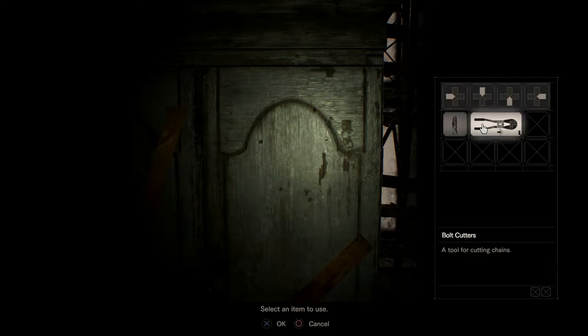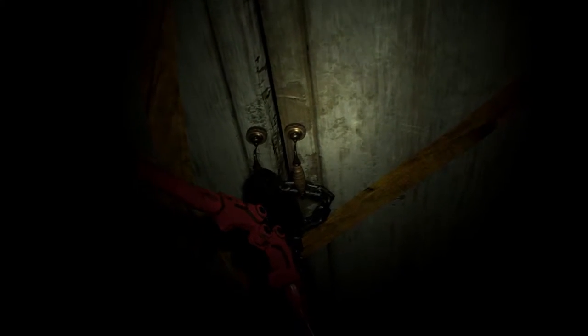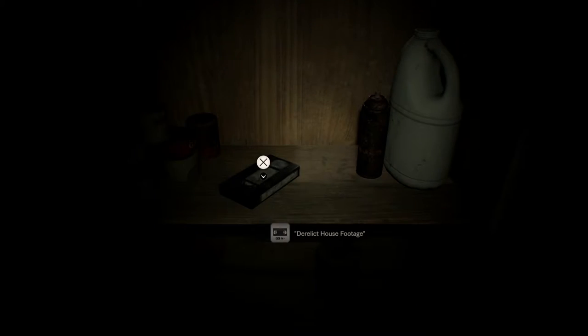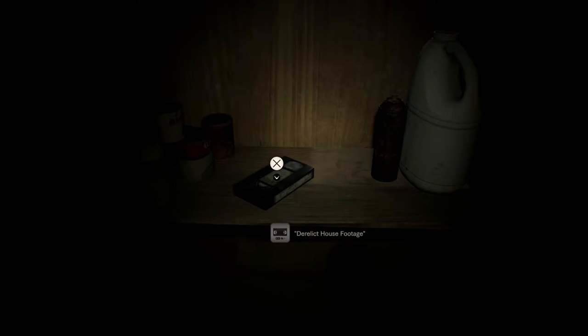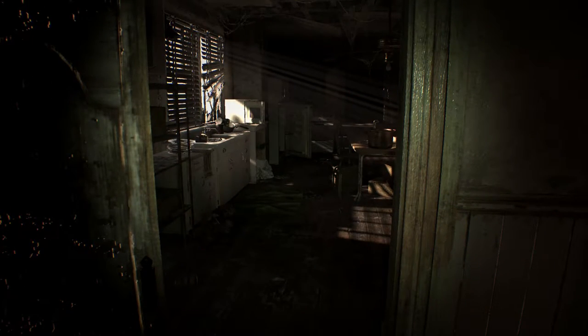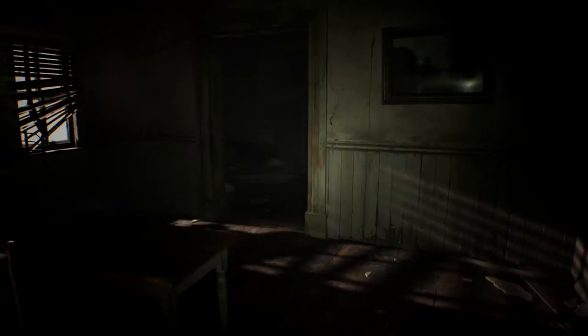Here's our inventory. We're going to use the bolt cutters and that will cut the chain off the cupboard. We press X and we're going to find this derelict house footage — an S-VHS tape — which is automatically put into our inventory. What's on this VHS? Let's go back to the original room and use that VHS player to see what's on that tape.